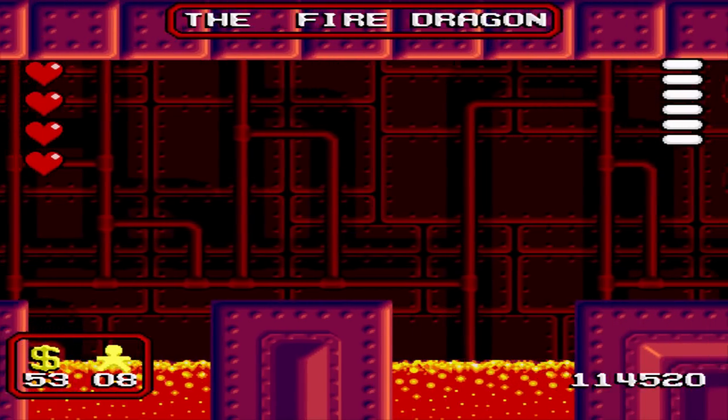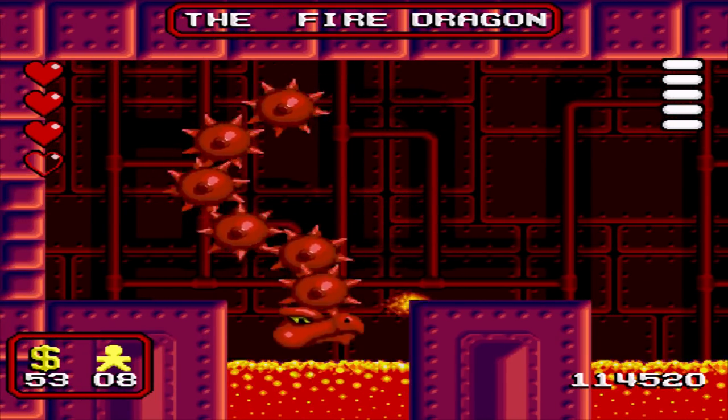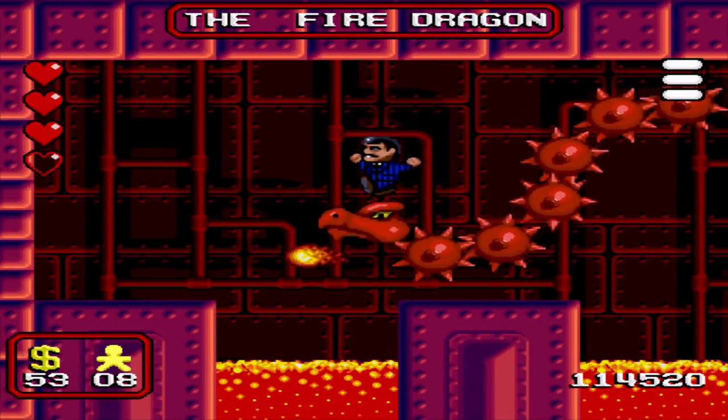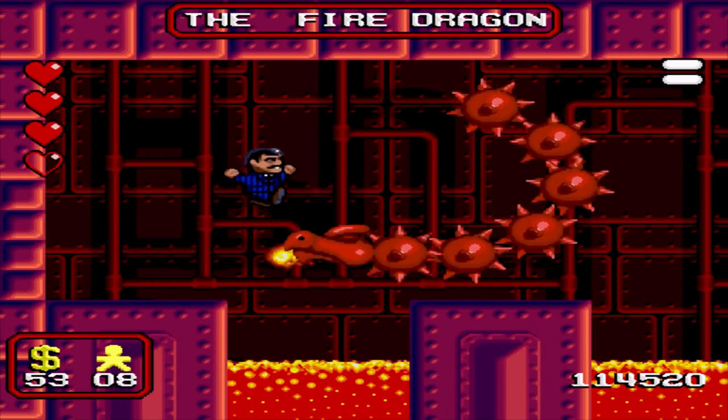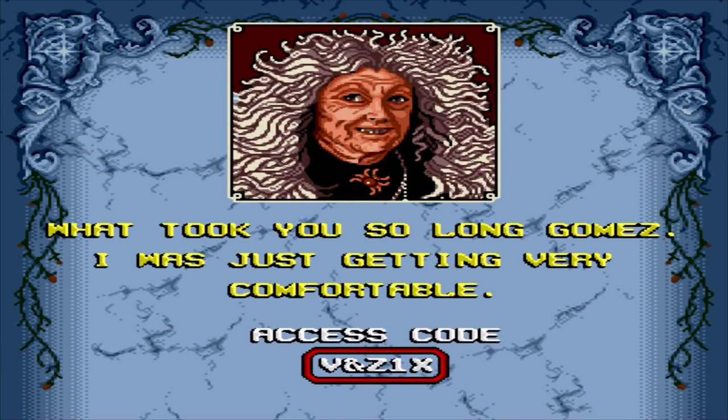With the last boss, the fire dragon, you can only jump on his head. The rest of the body is indicated as spiky and would therefore injure you, but sometimes it's best just to go for it and use the heart power-ups. I have to say the artwork does look good in this game — Granny is drawn very well there, and you can see the wrinkles on her face.